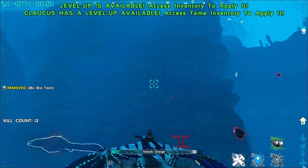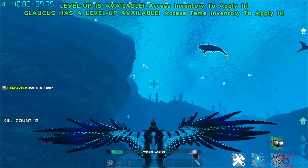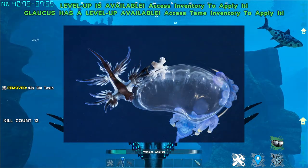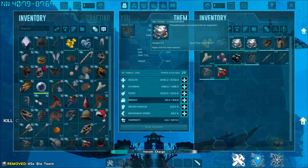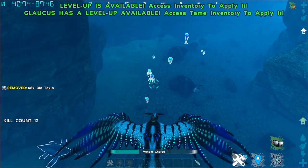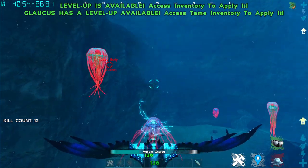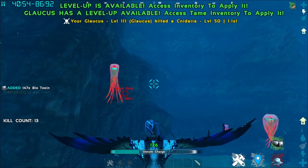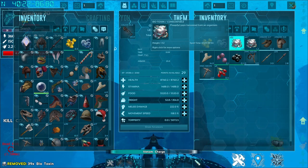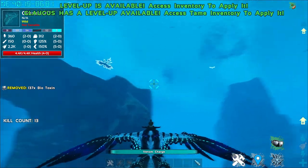There is a way to fill up the Venom Charge bar. As mentioned at the start of this video, this creature is faithfully similar to a real-life creature that feeds on jellyfish. So this particular creature actually feeds on jellyfish too, and it replenishes its Venom Charge by eating the biotoxin from the jellyfish. Also, this creature should be immune to stuns because of how it's built. So all you need to do is shove biotoxin into its inventory and you'll be fully charged again.